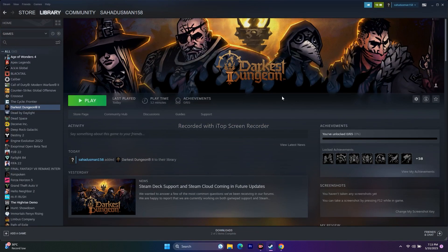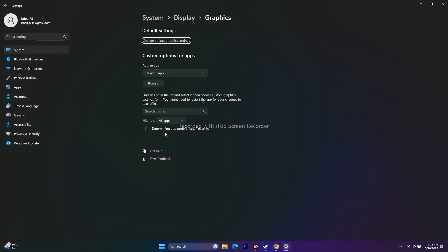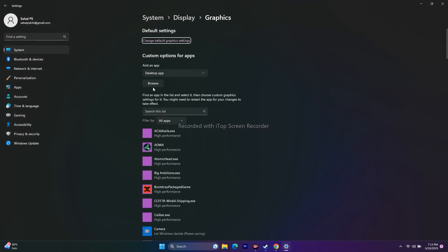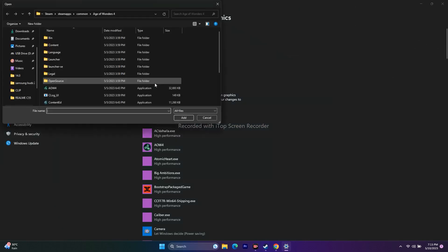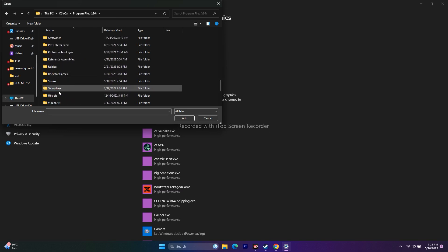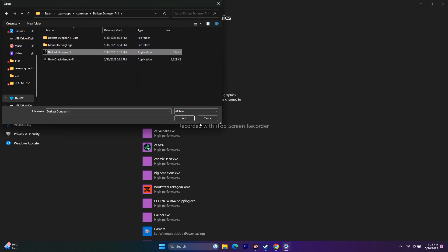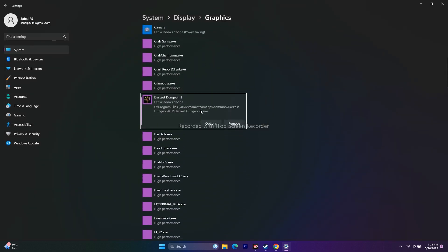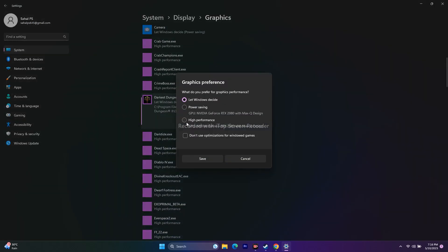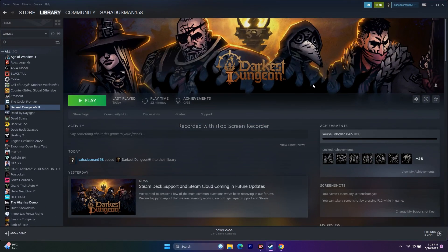Next, run the game on your dedicated graphics card. Search for Graphics Settings, click Browse, and navigate to Program Files (x86) > Steam > steamapps > common > Darkest Dungeon 2. Add the executable, click Options, change the setting to High Performance, and click Save. Then try to play the game.